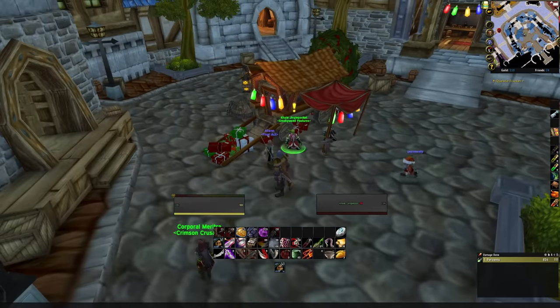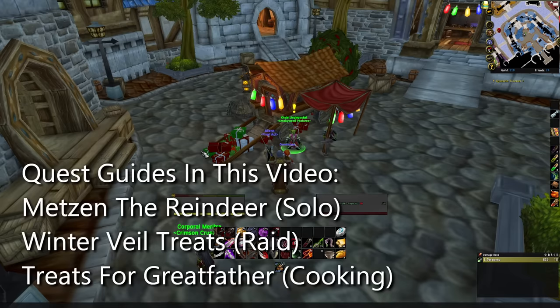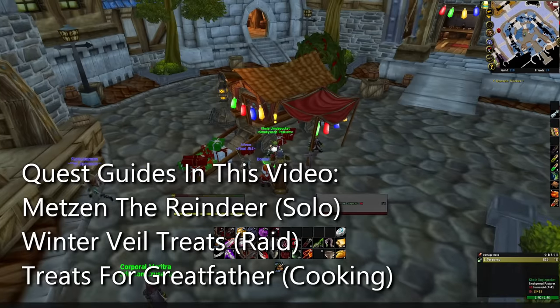Winter's Veil has come yet again, and in Season of Discovery we're going to talk about all the things that we can do. We can't do everything because the level cap is 25, but one of the first things we can do is find the new seasonal NPC inside of our main city.